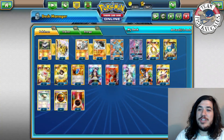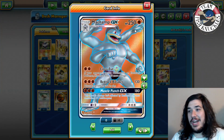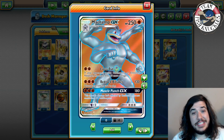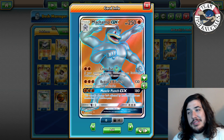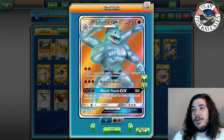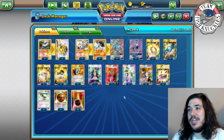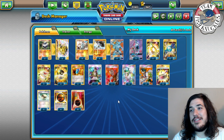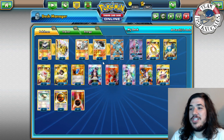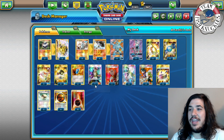Machamp has 250 HP — he is a monster, not getting one-shot easily. He is weak to Psychic, so Garbodor and Espeon are rough matchups. Maybe we'll be able to beat them with this Machamp GX deck. Let me know what you think of Machamp GX down below — I'm excited to show this deck off and see what it's really made of.